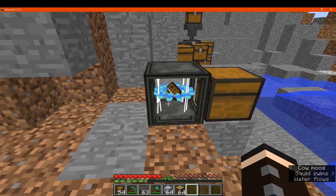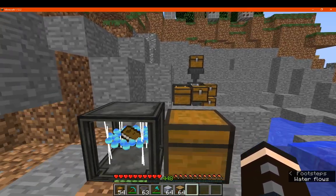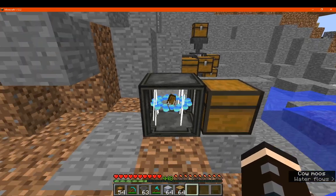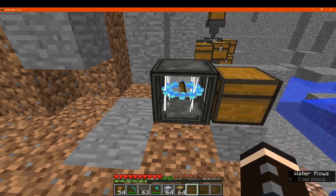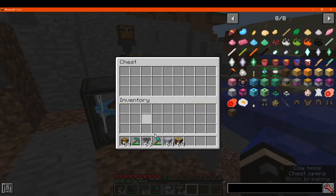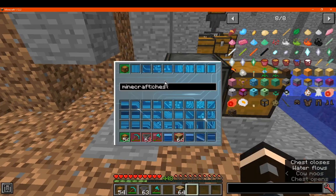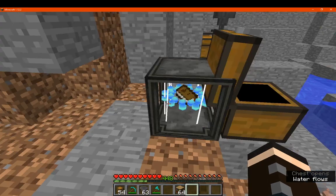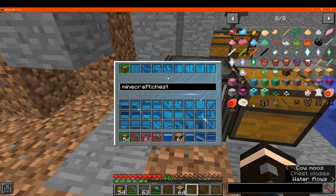My guess is that if you did have multiple pipes — we've only got hoppers here so that's not going to help — but if I did have multiples with filters, or if I wanted to use this as a filter and send my other stuff elsewhere, I could say send chests this way, send clay to here, and whatever else. And I don't think it's just going "oh you already have clay in here" sort of thing.